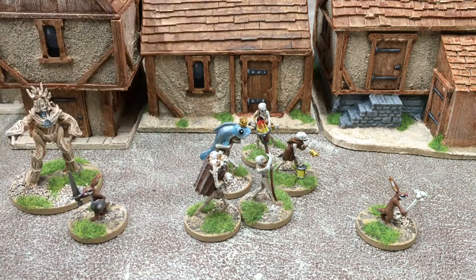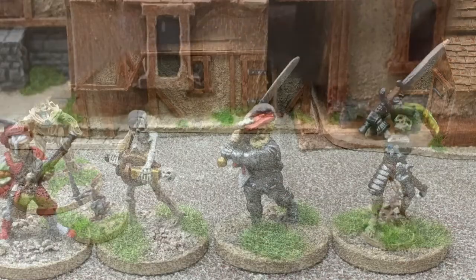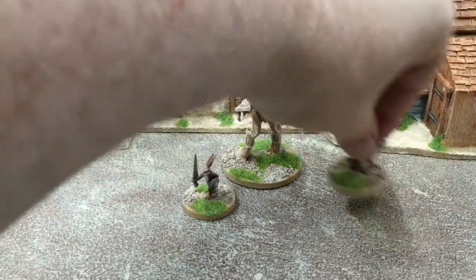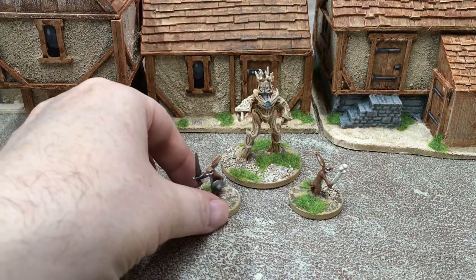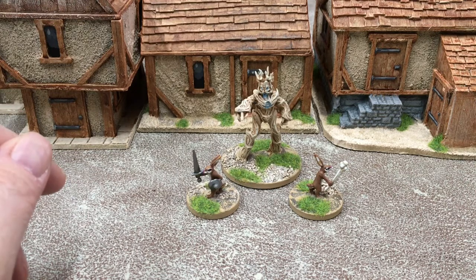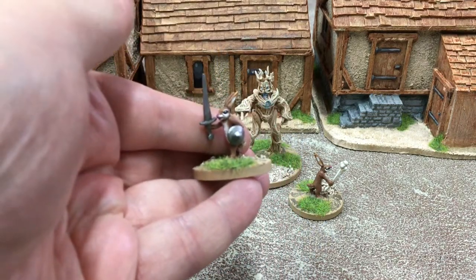This is a one-take video because the weather's so hideous. I want to get back into the main house. So we're left with medieval rabbits. These are also from Skull and Crown and they're taken from illustrations in the margins of medieval illuminated manuscripts. They're brilliant. He sent them to me as freebies because the postage was so exorbitant from America for the skeletons, which was really nice.